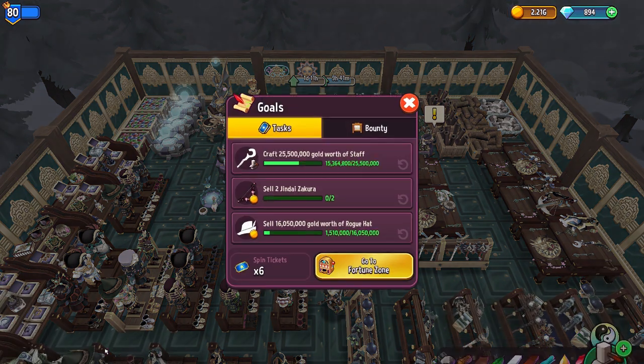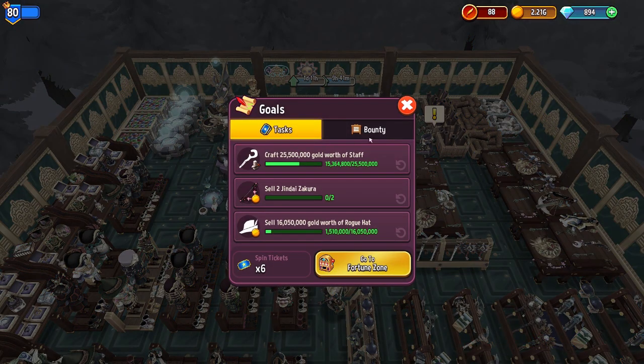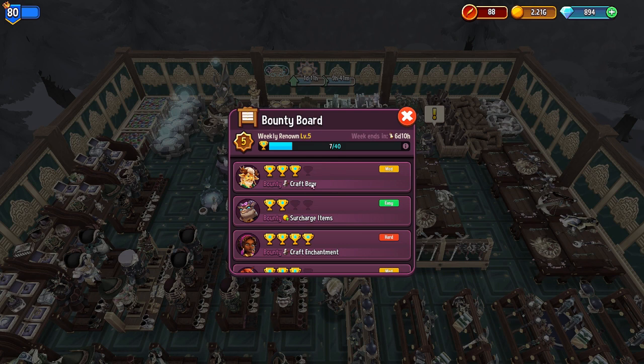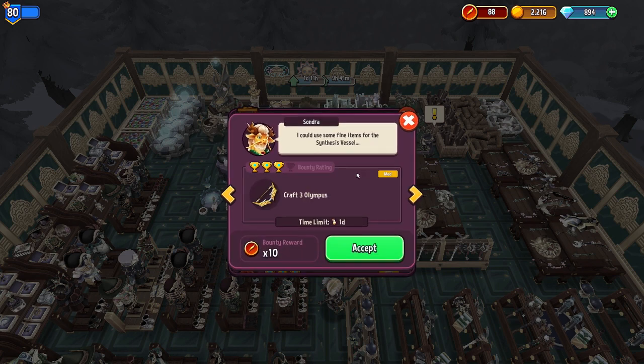Going back, the second option is the bounty. These are specific tasks we can accomplish. For example, we'll craft three Olympus bows, which will give us three trophies that go towards something I'm about to show you.